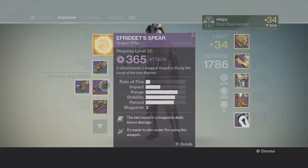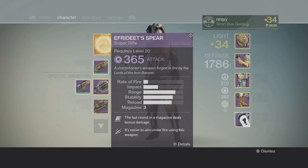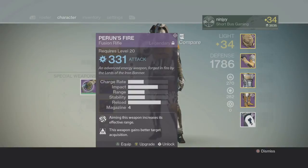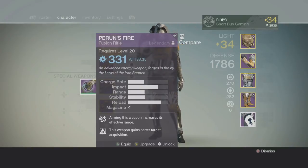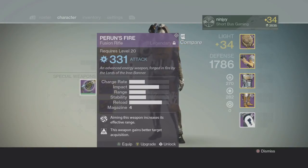Definitely recommend this sniper rifle. I think the new version does not have final round — you can't reroll to get final round. But if Iron Banner comes again and they're dropping the spear, I think you could technically still get final round on it as a drop. I've seen people get new sniper rifles with final round on it. Next up, the Perun's Fire. As fusion rifles go, it's amazing — it's got crazy impact and a great charge rate, so it's a good fusion rifle. I would recommend it.